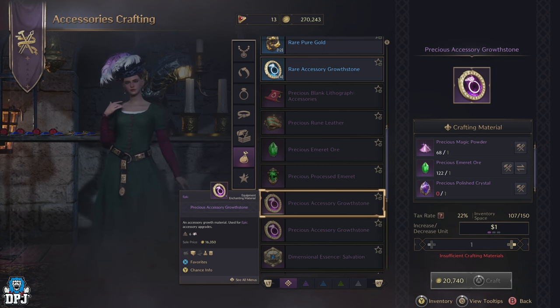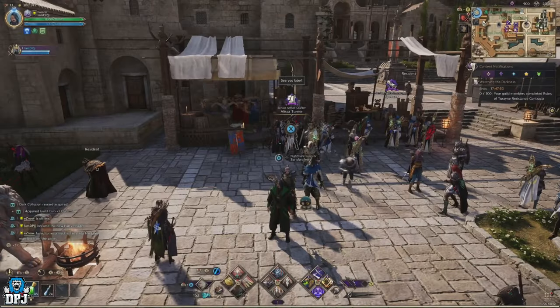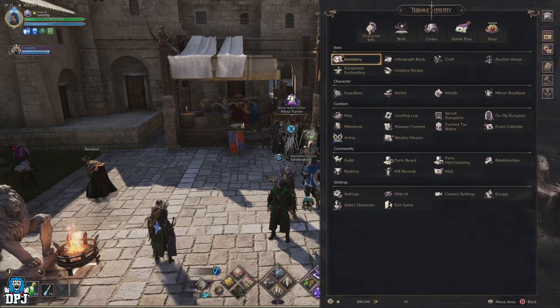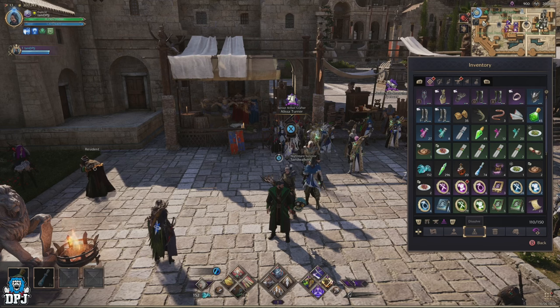First and foremost, the precious magic powder — this is probably the main ingredient, and there are quite a few ways you can get it fairly easily. The first way, which I've mentioned in other videos, is to dissolve those epic pieces or any gear piece you do not need. If you dissolve them you'll get magic powder from them.